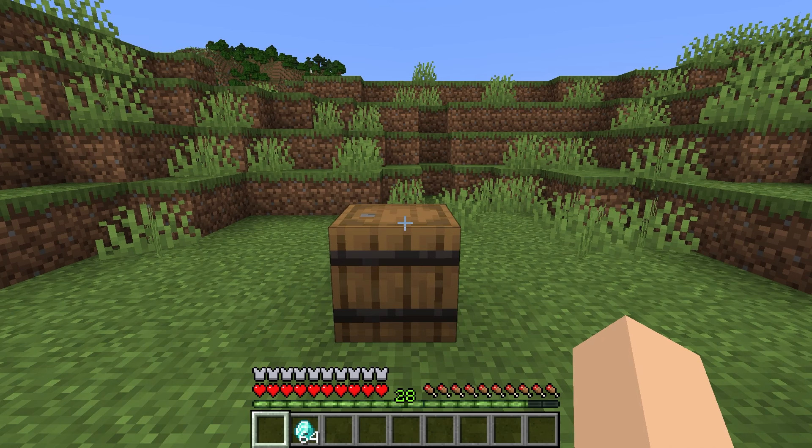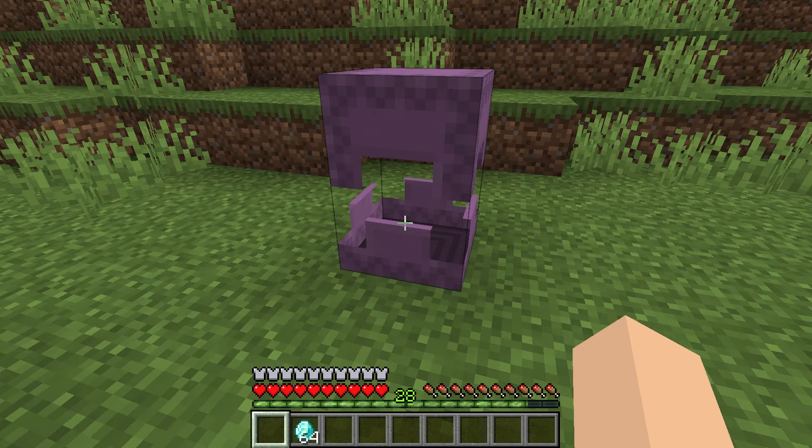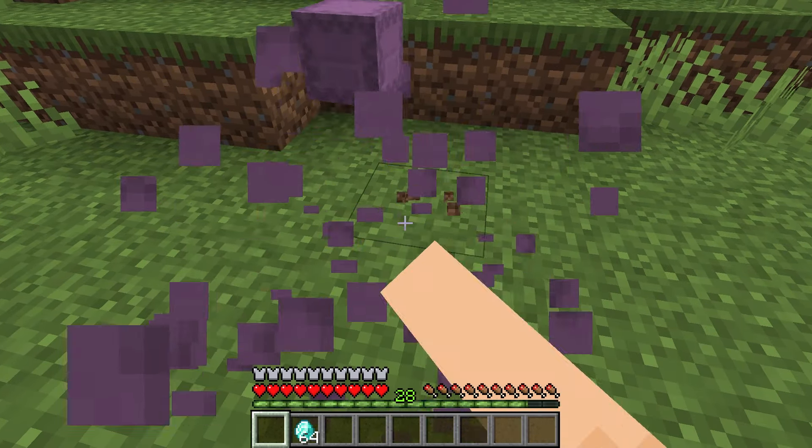In this video I'm going to show you how to duplicate any item in Minecraft. It's really easy to do and all you need for this duplication glitch is a barrel. You can also duplicate a shulker box full of items so you can do more items at once. So let's start with the duplication glitch.